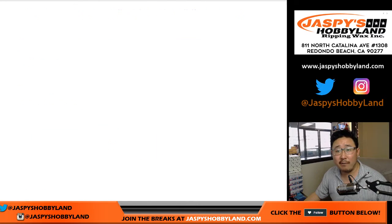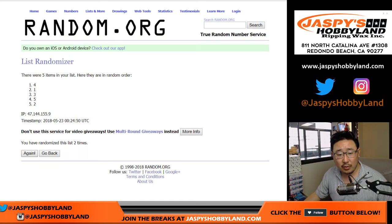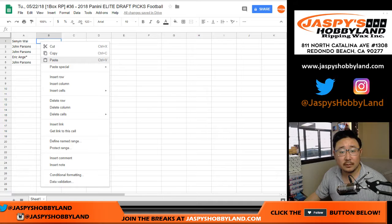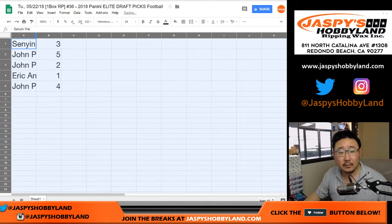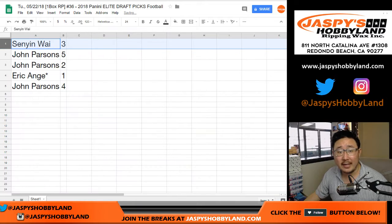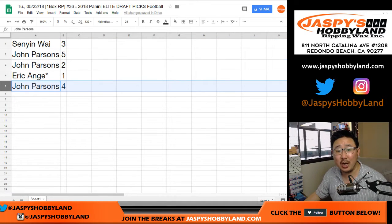And then one and four, five times for the packs. The results are: three, five, two, one, four. So Senyin gets pack three, John gets five and two, EA gets one, and John gets four.